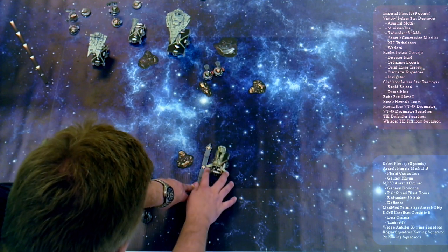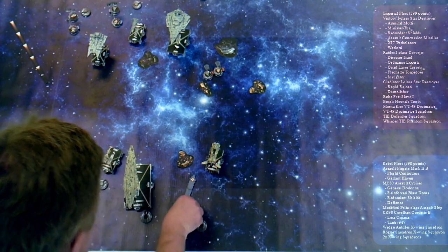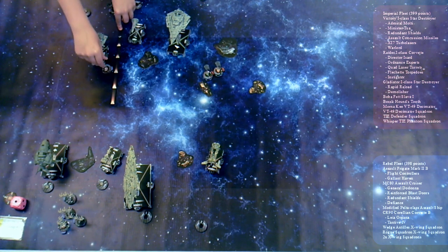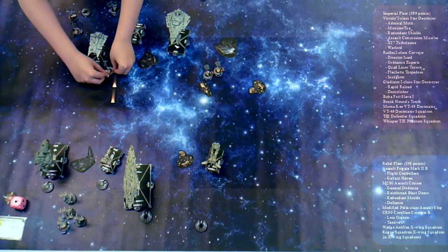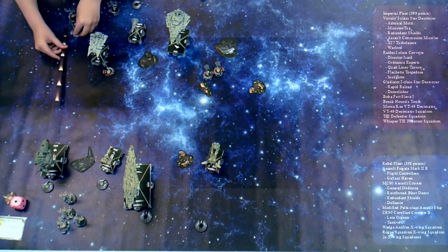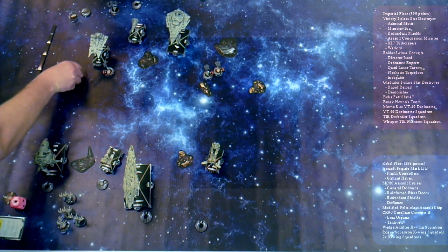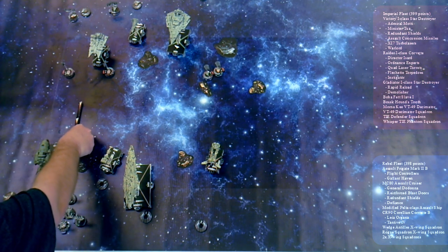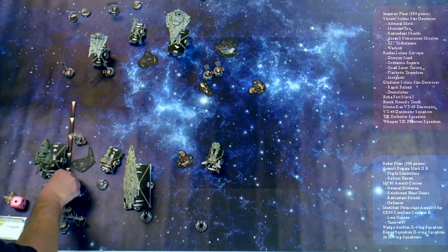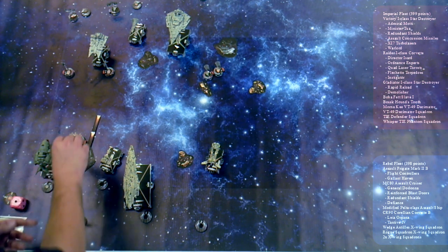Come right to the Decimator. He's good with anti-squadron. We're both going to go forward, so in the red. First one is up here, second one is up there.